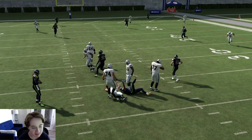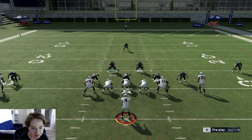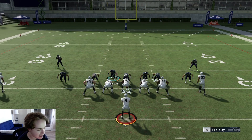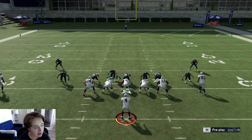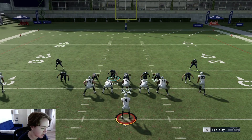The player we want getting pressure is Michael Kendricks, that right outside linebacker. But you saw Bobby Wagner right there just got instant pressure. All we're doing again is base align, show blitz, contain. You can also shade over the top — I like those purple zones better than the seam flats.